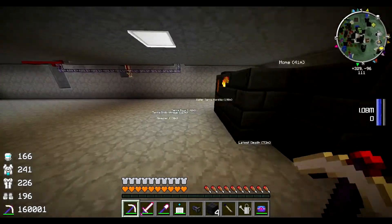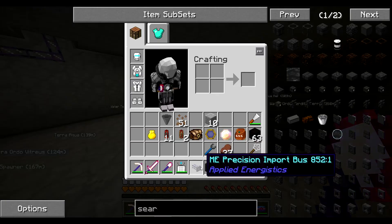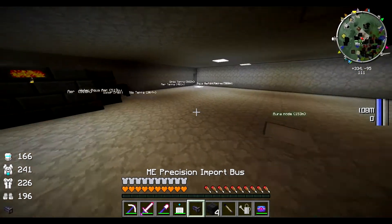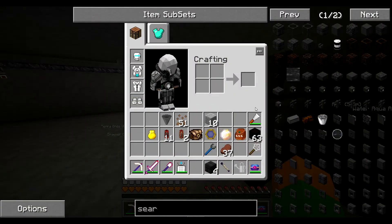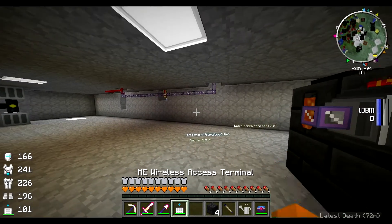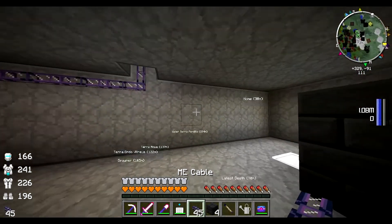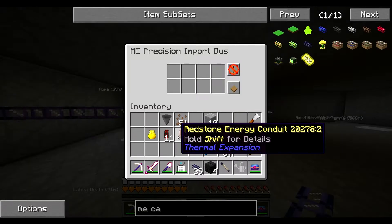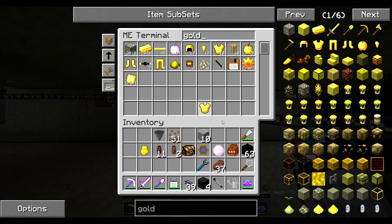So now we need an import bus. Well, we happen to have a precision import, but we need a fuzzy import. Actually no, this should work. So let's do that. ME cable — run it over here. And let's set this to be... we need some samples. Gold. Gold. Gold.